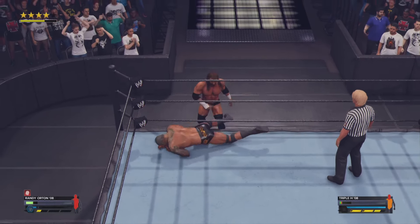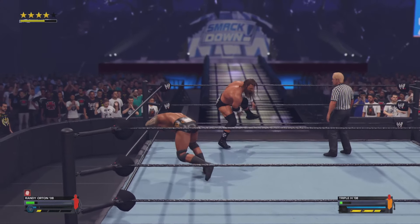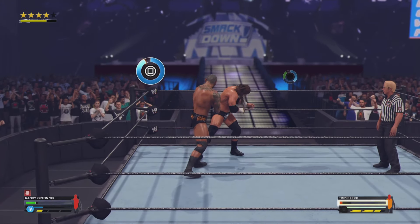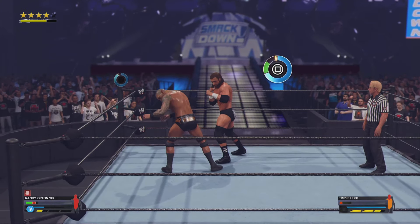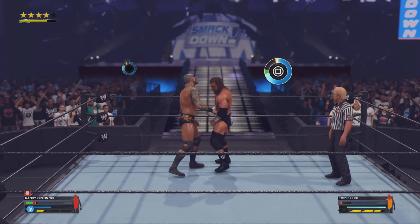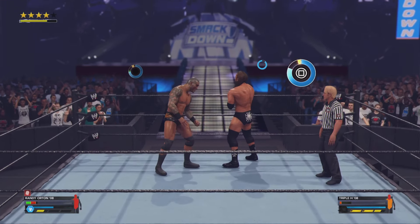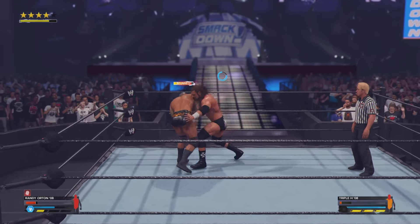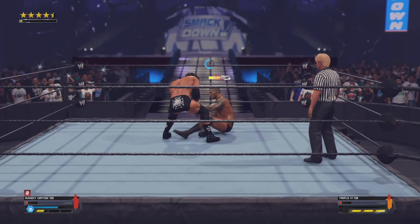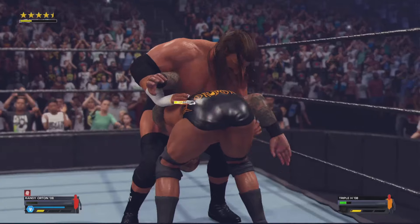In order for the cash-in to activate, you gotta have both superstars with at least one red limb. You can see Triple H's head is red, and Randy Orton has both his torso and his head red. This increases the chance of the cash-in taking place.